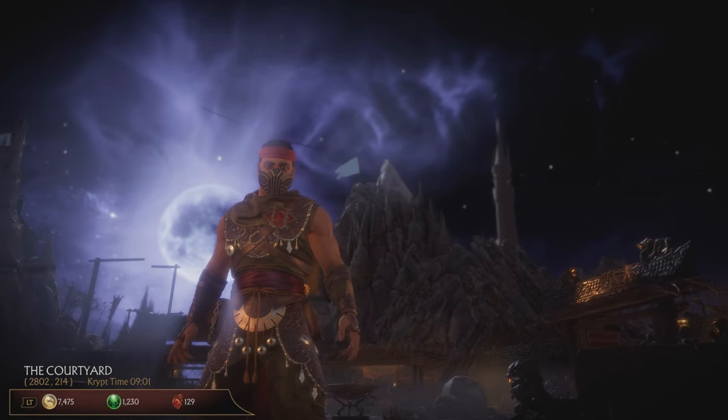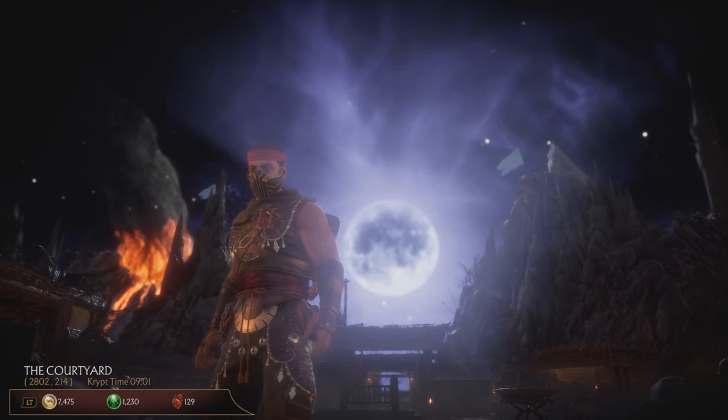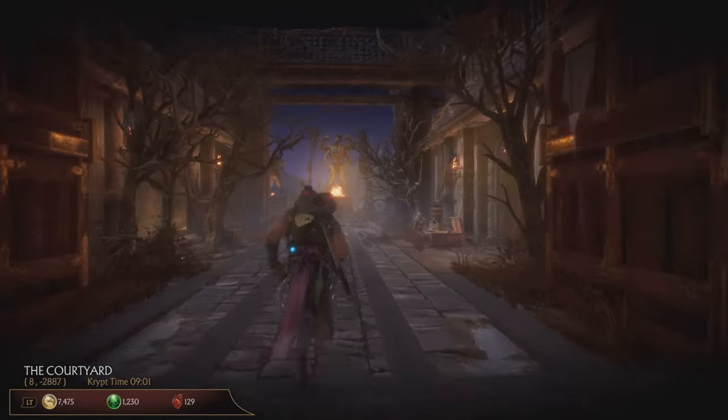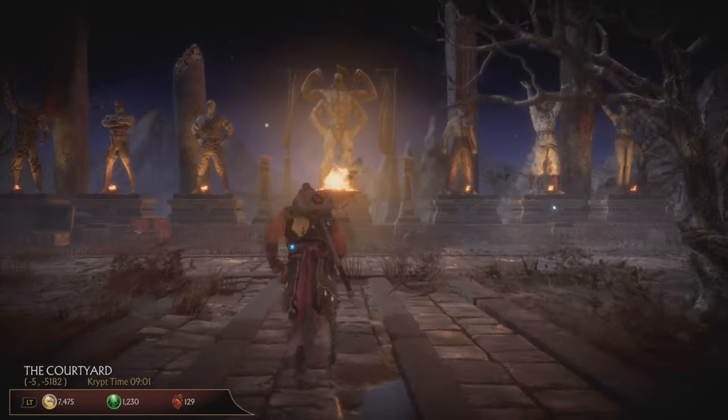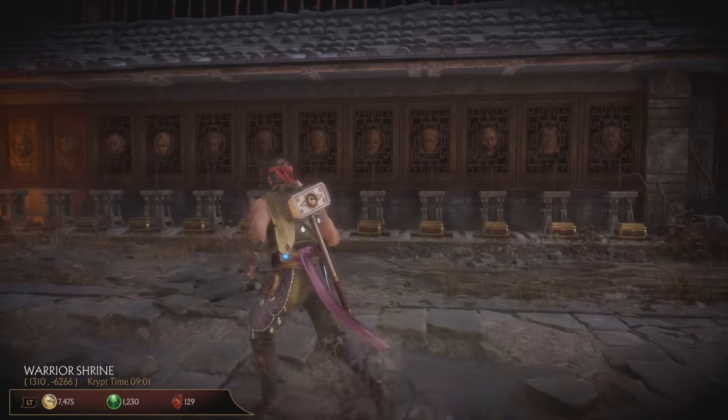In this video I'm going to show you the best way to farm heads. As you can see, we are in the crypt now, and Warrior's Courtyard is the place where you impale them to get the rewards. In my case, the closest one to completion is Kitana's Head.